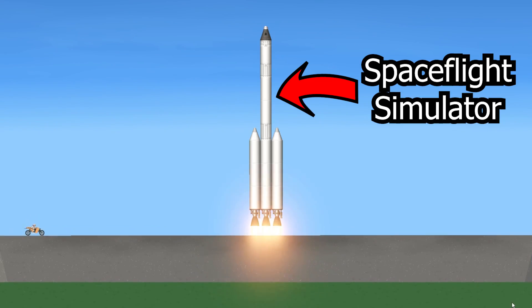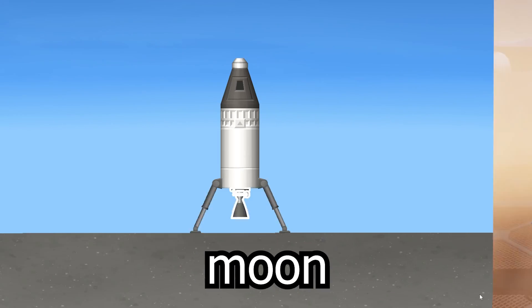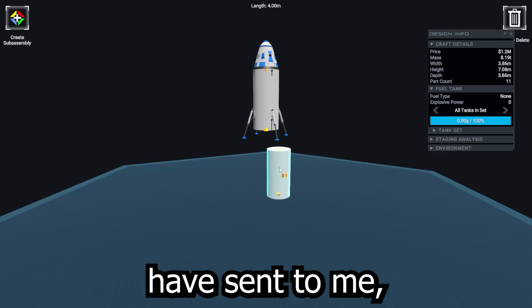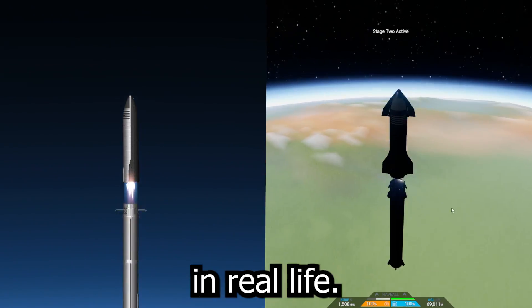I'll be building creations from Space Flight Simulator in 3D using a game called Juno New Origins. We'll start off with the Moon Lander, then work our way up to the three-stage rocket, then I'll try to make creations that you guys have sent me, as well as showcasing real rockets that players have built in the game that exist in real life.